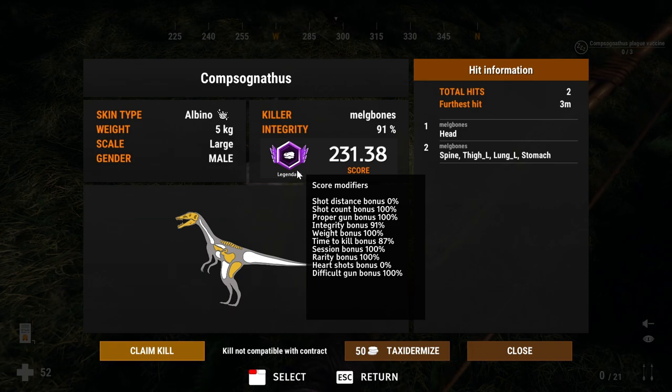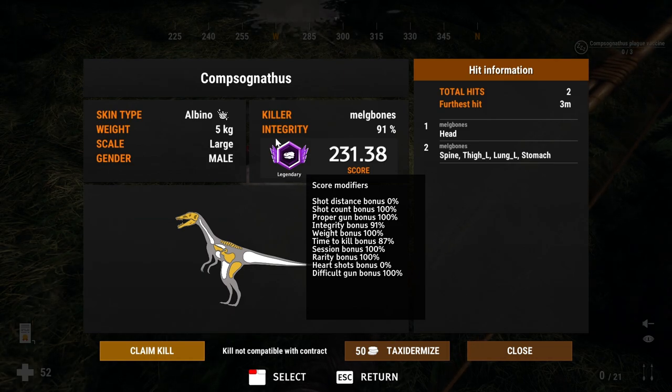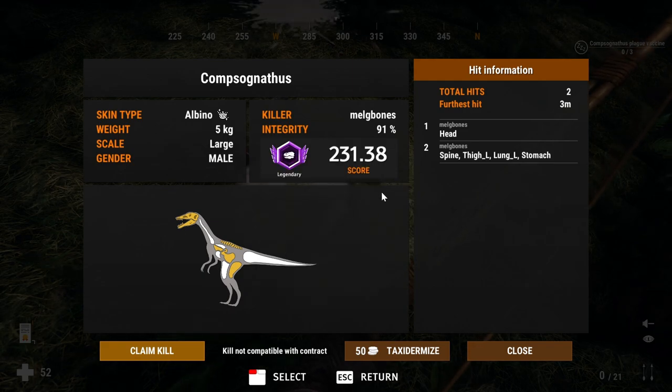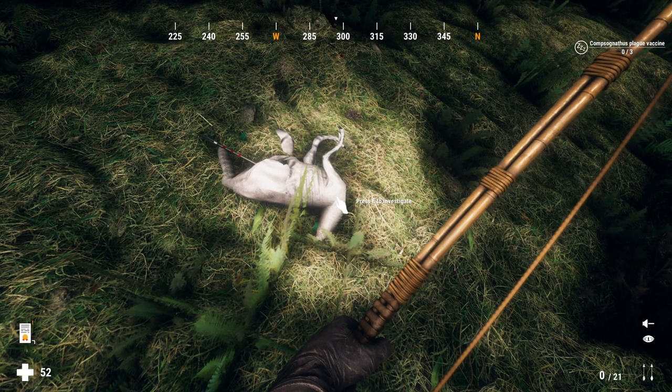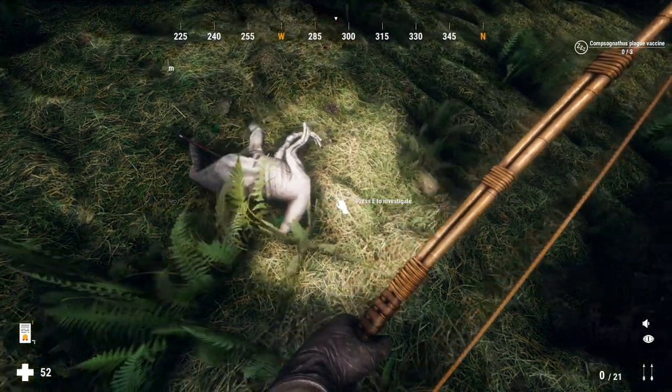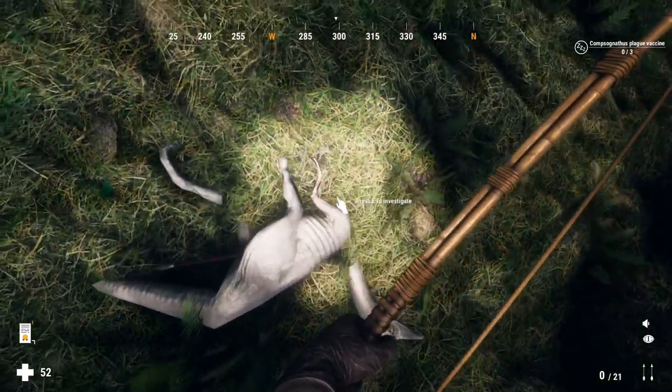I did not think my first legendary would be a compsognathus — I really didn't think a little compie was going to be my first legendary, and especially an albino one. Albinos do have the best chance at becoming a legendary because of that 100% rarity bonus, but even still I didn't think I'd get lucky enough to find one. I lost a little bit of integrity — I think the first shot hit the head, but the second shot was the really good one. I believe the stomach actually counts as a vital in this game. I am absolutely blown away.